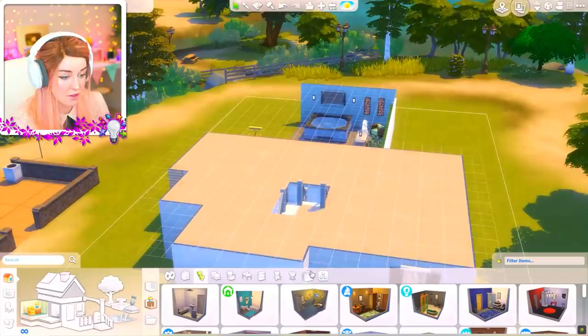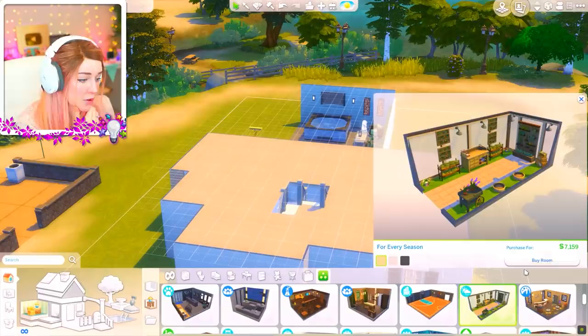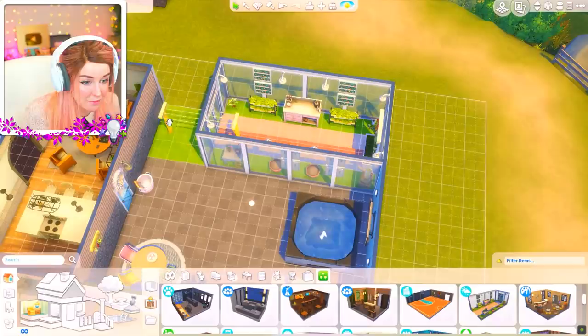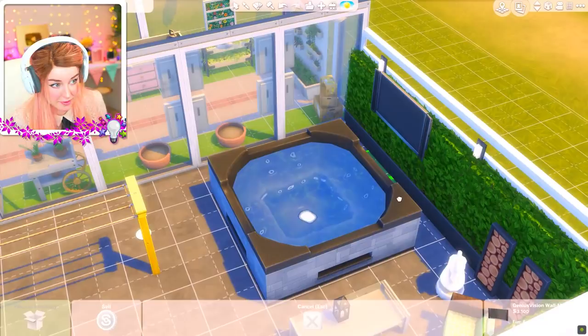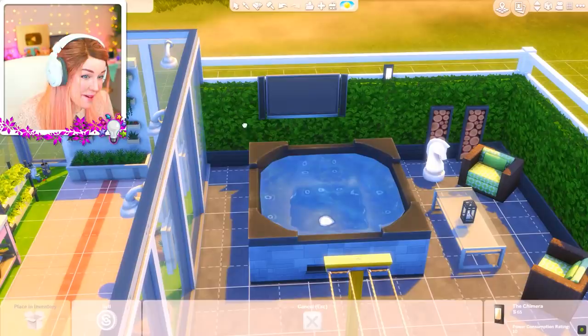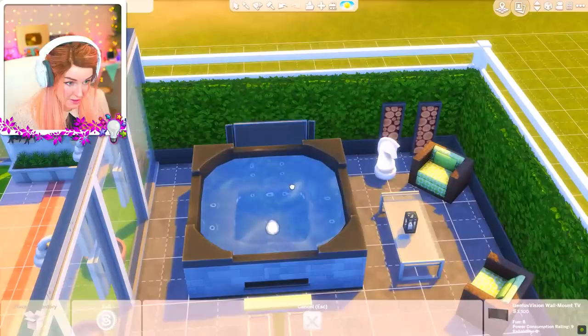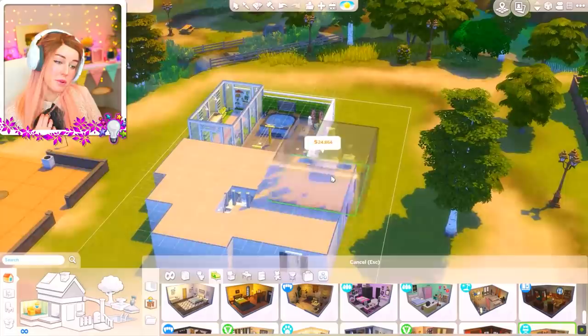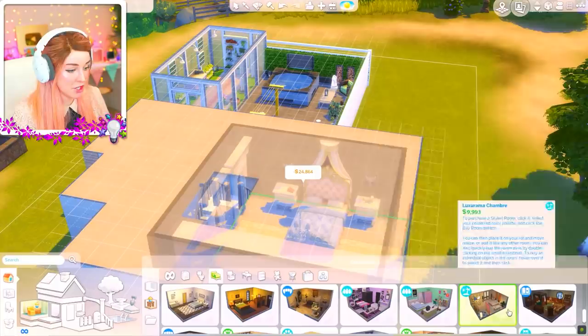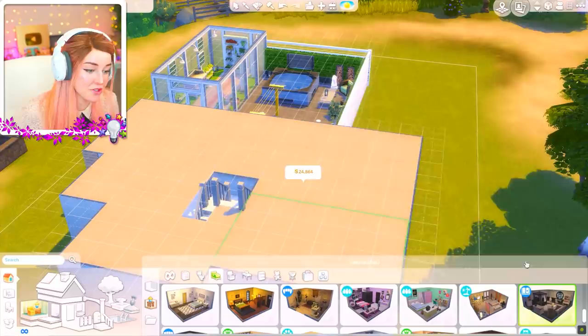Let's check on some bedrooms and an upstairs hallway. The hallways are the tough bit, honestly. Getting really distracted by the outside area - I could have like a greenhouse, that would be cute. There's a huge blob here that's annoying me. They have attached the TV through some amazing means to the grass, to the bush. Let us not question this sorcery - let us just accept it. That is some craftsmanship right there. Some of these bedrooms are just maybe a bit too big for this house, but I actually think they could work.